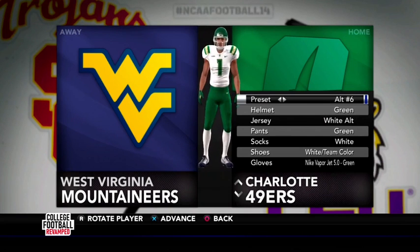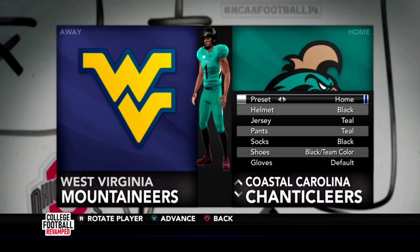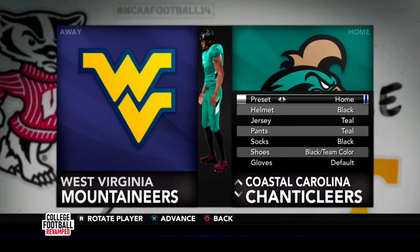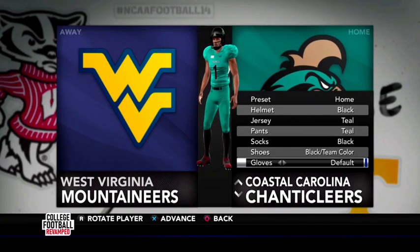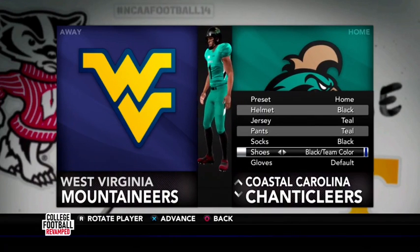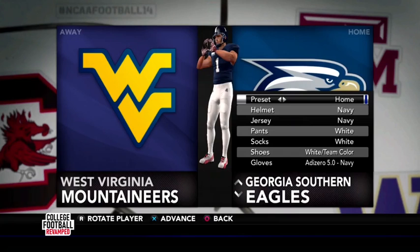I didn't even know they had a white alternate — that's the first time I'm seeing that. Coastal Carolina right here, and of course I'm gonna be playing on Coastal Carolina's surf turf because that goes crazy. You have the all-teal, the white teal, the all-black, and all-white. The only thing is I need to figure out how to change the team colors because they still have the red on there from New Mexico State.